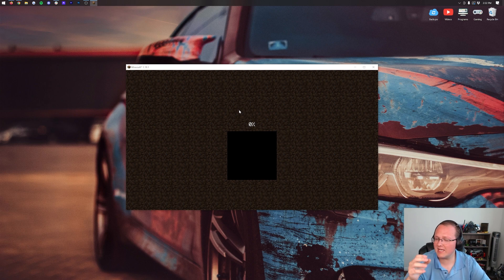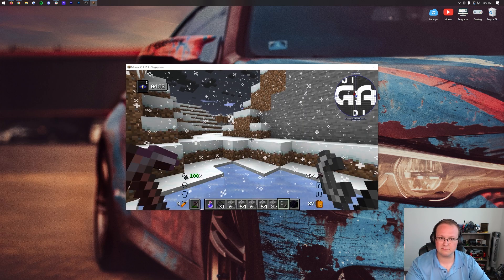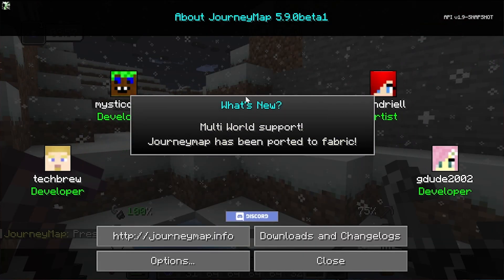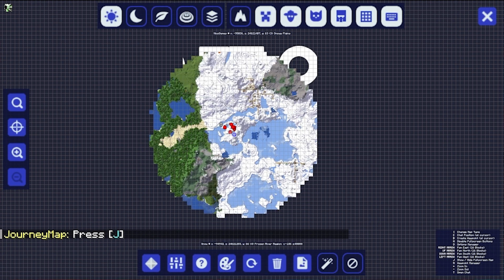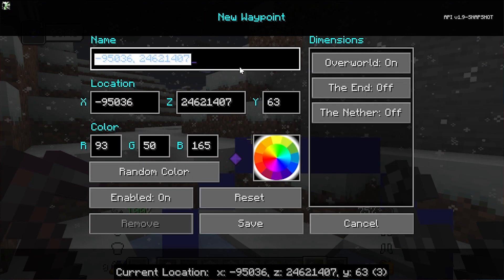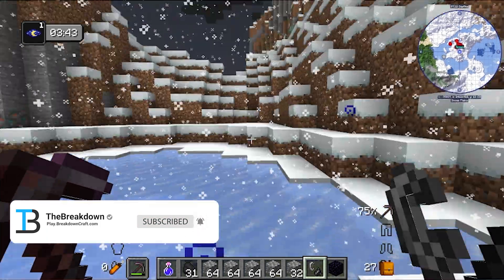Jump into a game and you can see all the mods active. JourneyMap will pop up on screen once you're in. You can see it in the top left, and pressing J opens the full map — with multi-world support and lots of great features. You can set waypoints: click the waypoints editor, create a new waypoint, name it 'Spawn', choose a color, and save it.